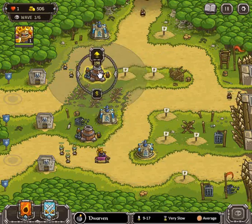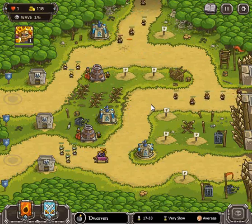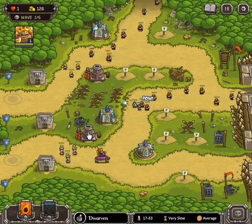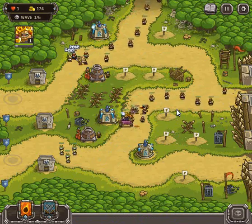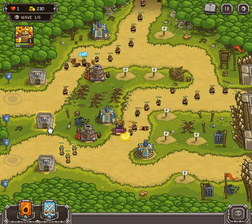That's what you really want to do — you want to trap them. I need to upgrade these towers first. You really want to be able to trap them and then let your Dwarven Towers really do their thing. As always, get your king, or whatever hero you are using, into that battle early. The earlier he is in that battle, the more experience he will gain.